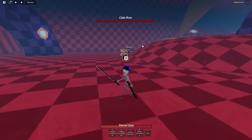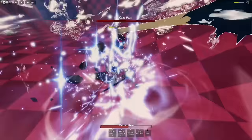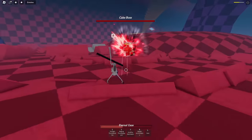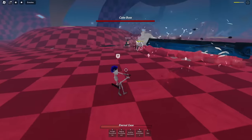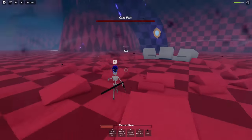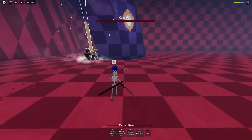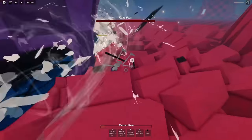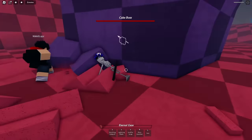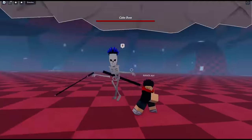Why me? He has somebody right behind him trying to pack him, and he's just focused on me. Don't run — hit him with the annihilation. He's immune! Dodge, two three, nice. I have to hit him but all of his skills give him iframes — what?! I got packed!